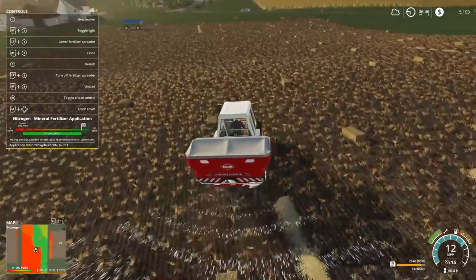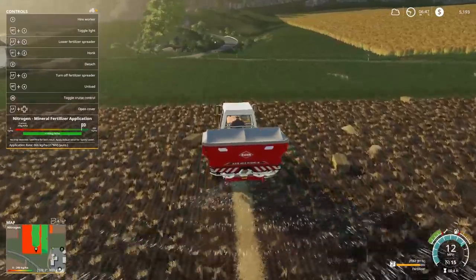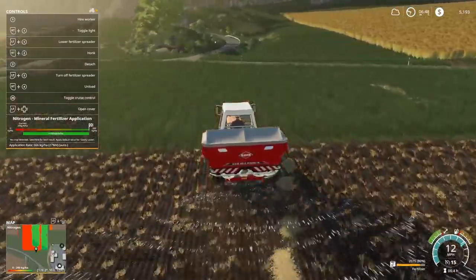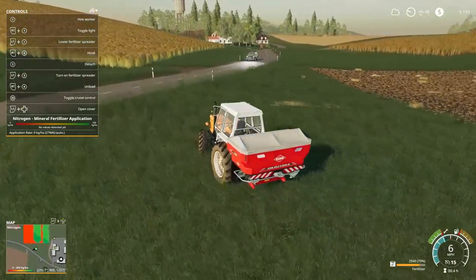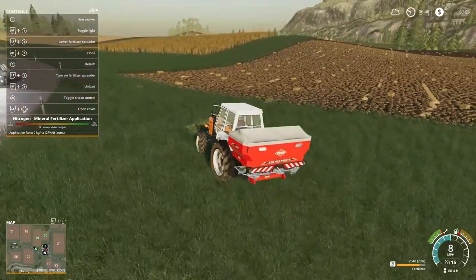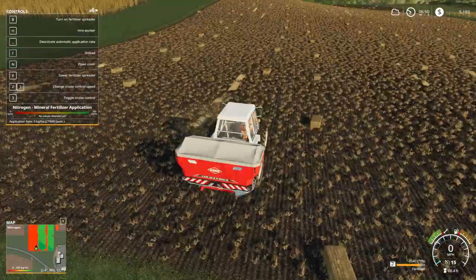No crop detected — see first, best result. Apply default value for loamy sand. So that's what we're doing right now, and now we're on sandy loam. Very interesting. It seems like — I thought it said somewhere where you can go to manual application rate, but I don't really see that. Ah — deactivate automatic application rate.